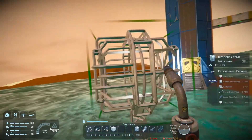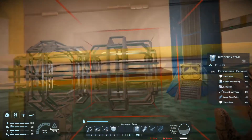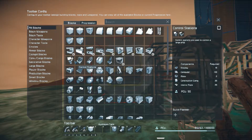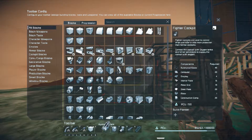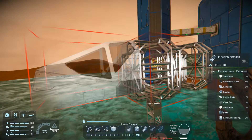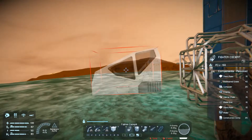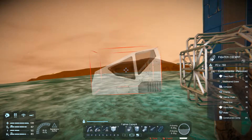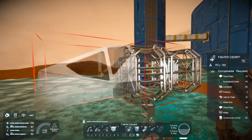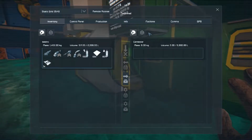Let's get started with this guy. We'll start with a hydrogen tank — actually I'm thinking I want to do two of them. I want plenty of hydrogen because we're going to go hydrogen thrusters on this guy. Let's put the cockpit on the front here. We need parts, so let's go get some parts.